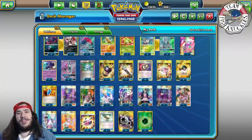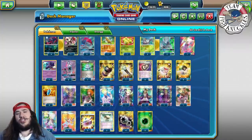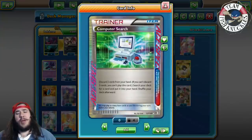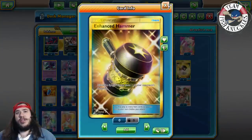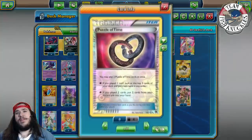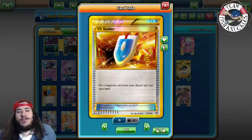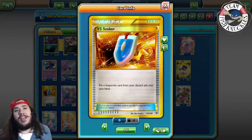Notice there's no Skyfield in this list — but if you play against an opponent who has Skyfield, there's no reason to bump theirs, you just use theirs instead, which is really nice. One Computer Search for consistency — probably one of the best ACE SPECs in the game. One Enhanced Hammer to discard special energies. One Field Blower. The reason you can play those one-offs is because we play four Puzzle of Time to get cards out of your discard pile. Rescue Stretcher, Ultra Ball, and four VS Seeker to reuse any supporter cards.